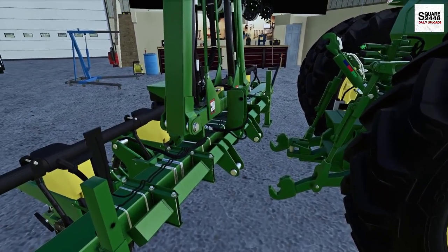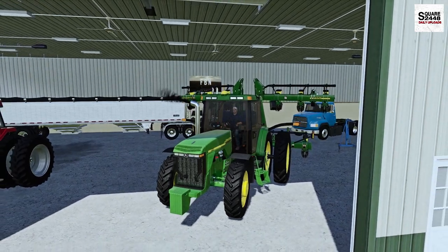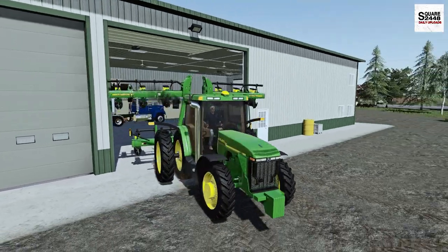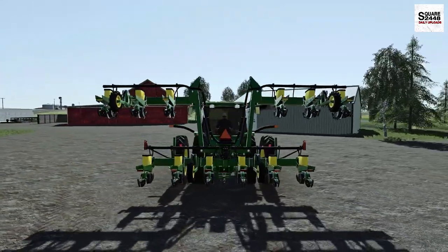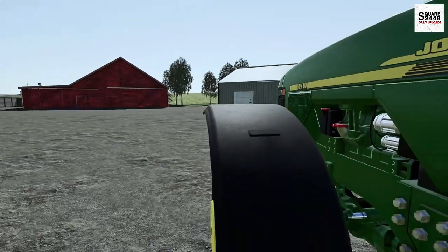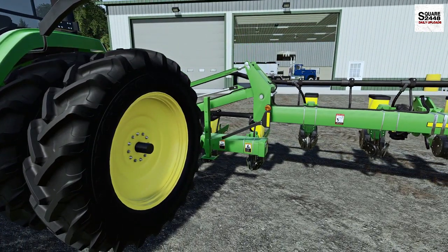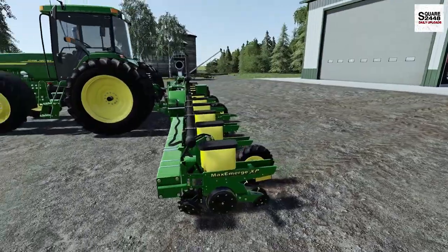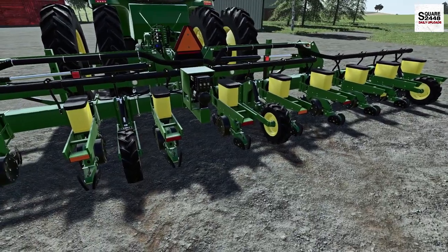Let's put the PTO on and get it all attached. I do want to be as realistic as possible with this series. It was a tight squeeze but we made it out — luckily the 12-row folds up to a 6-row, which really does come in handy. We do have to head into town. I was trying to buy seed but the co-op is completely booked — they sold all their seeds to different farmers. The local John Deere dealership had a little bit left over, so we're going to buy four or five pallets worth of seed.